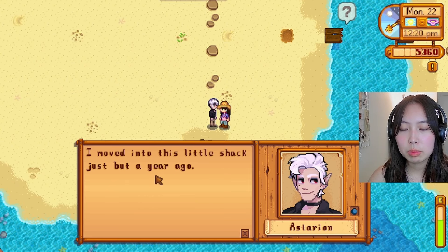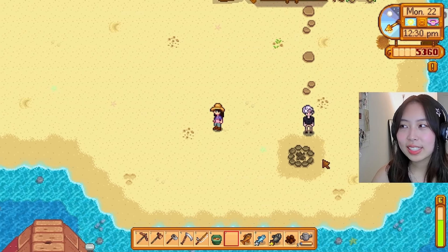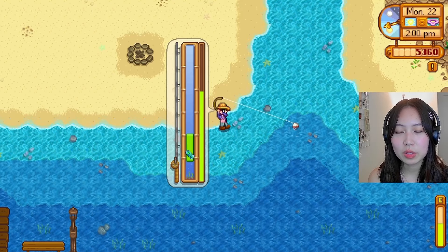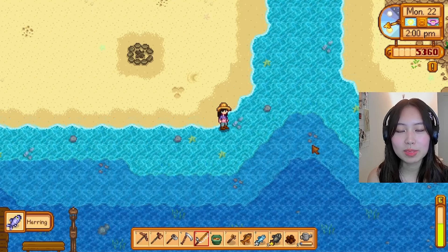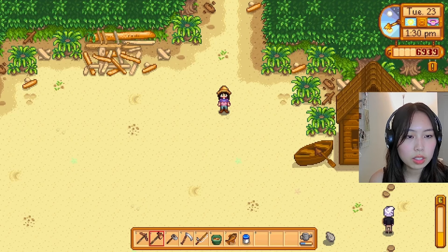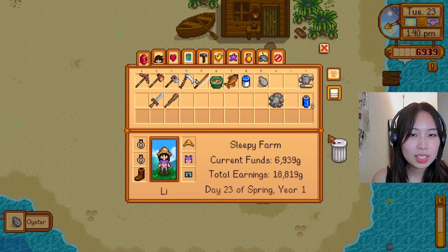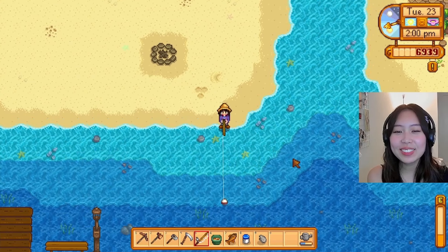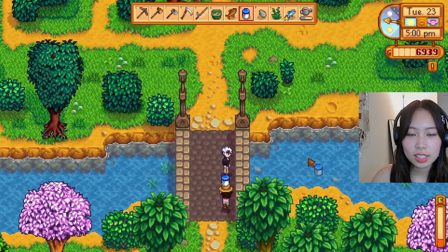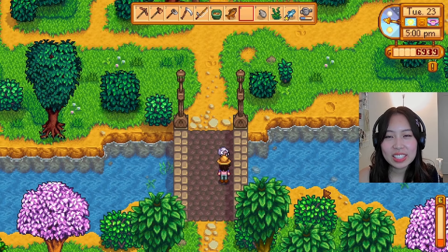He said: 'I moved into this little shack just about a year ago.' So we're both newbies — we have so much in common! Both new to the town. Might as well stick together. He's playing hard to get. We've had no luck with any gifts so far but we'll figure it out. Maybe I do have to sacrifice one of my chickens. Someone needs to cast guidance on me. Where is Astarion? He just went into his house — how am I supposed to give him the mayo? I can't believe the timing. He really hates us — just ran away into his house.